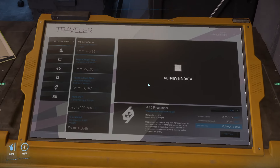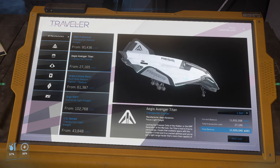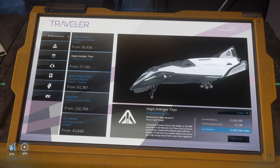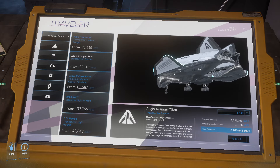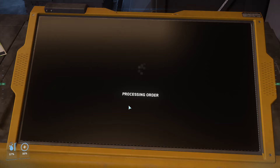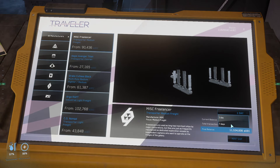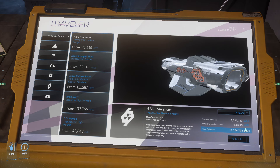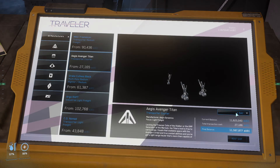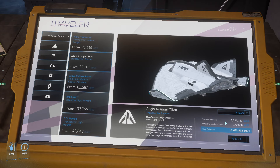The Drake Vulture and a couple other ships were supposed to be in here but for some reason they're not. What I'm going to show you is the Avenger Titan. This has a couple SCU of storage space, so all you have to do is rent this ship for one day. It is 27k for one day, and if you want it for seven days on the Avenger Titan, it is going to be 142k, which is really cheap.